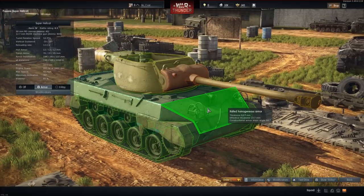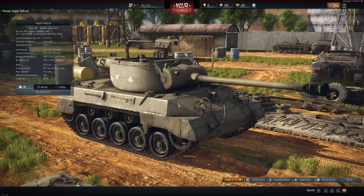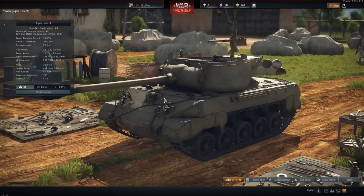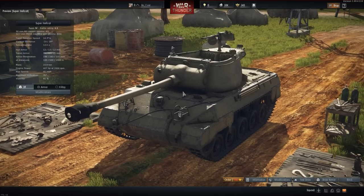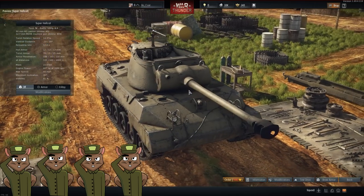Up next we have the Super Hellcat — a normal M18 with a 90mm gun on top, the same gun you'll find on the Jackson. It's a fun thing to use at the 6.3 battle rating. At this tier you'll be looking at things like T-54s and T-44s, so you won't have as much free rein, but you do have a very punchy gun. We give this guy four squirrels. This is something you buy after things like the Jumbo, T29, or T28 — it's an add-on to your US lineup after you've gotten the other things you want.